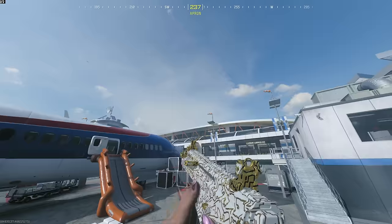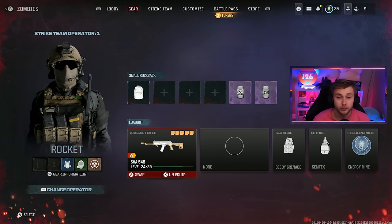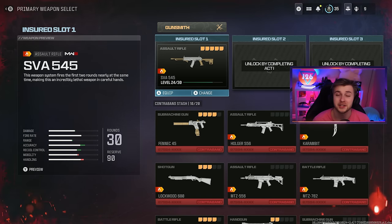MW3 is finally out, at least for those of us that took a trip to New Zealand. I might have already gotten Golden Enigma on the MTZ, so I'll be trying to get Golden Enigma on the SVA as well.